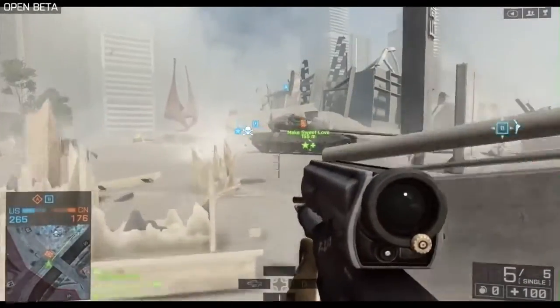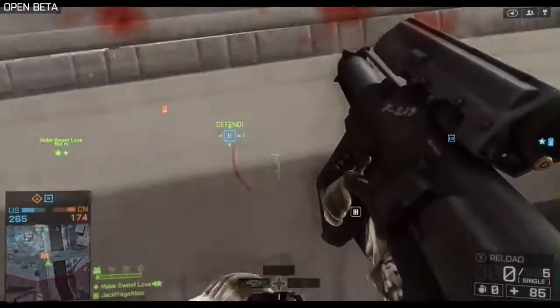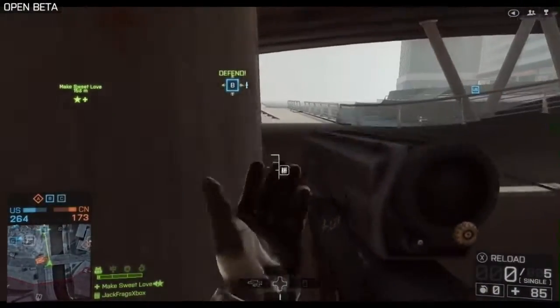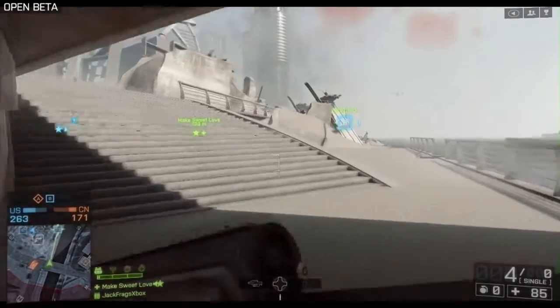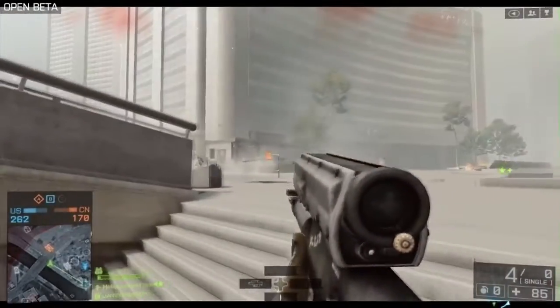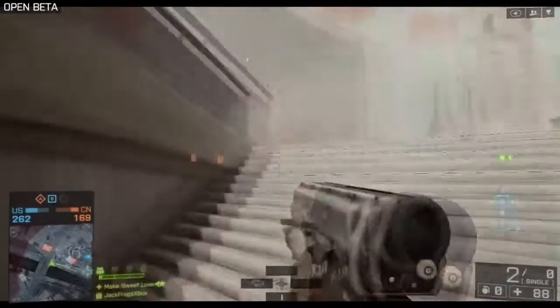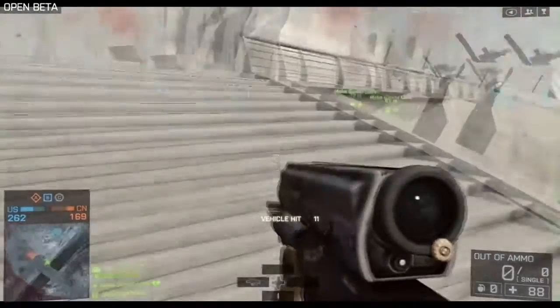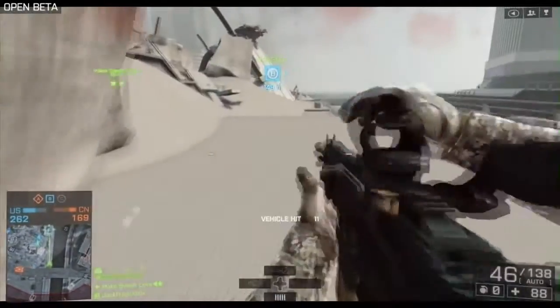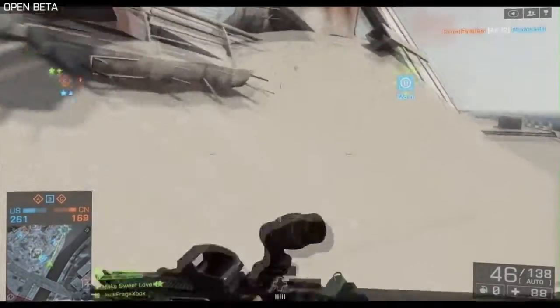Looks like I found myself an enemy tank here. I'm actually using the XM-25 now. This is the new support gadget — or one of the new support gadgets anyway — and it's like an explosive grenade launcher. You can actually do damage to vehicles with this. It's got a nice weapon sight there. I appear to have really annoyed this guy and he's not happy with me so I'm just going to move back. That weapon is actually a lot more effective against infantry rather than vehicles, but you can use it against vehicles if you want.